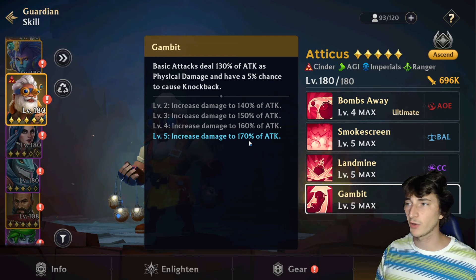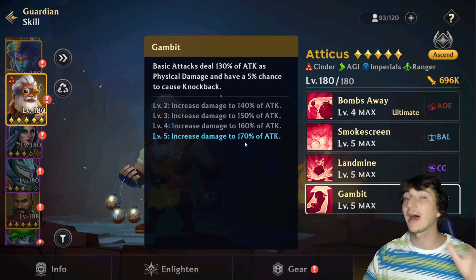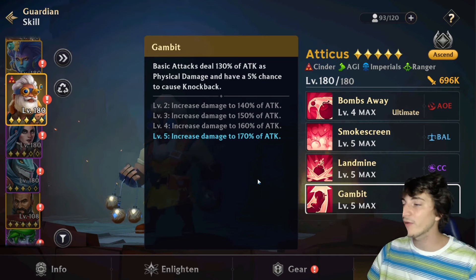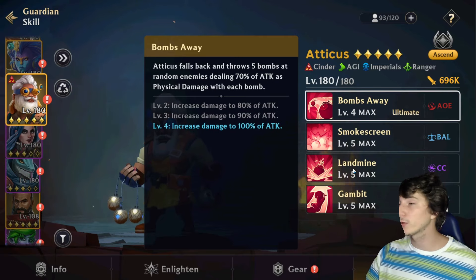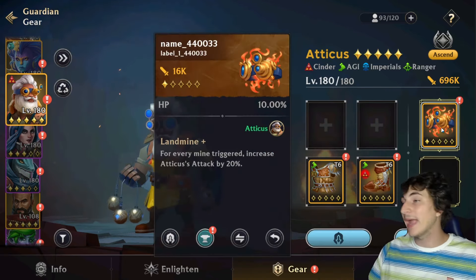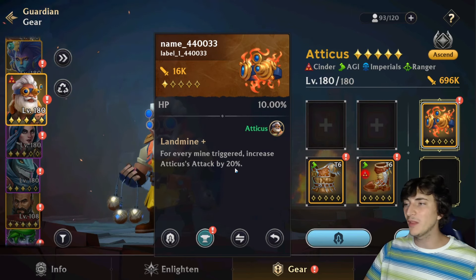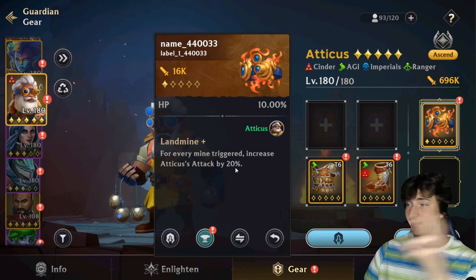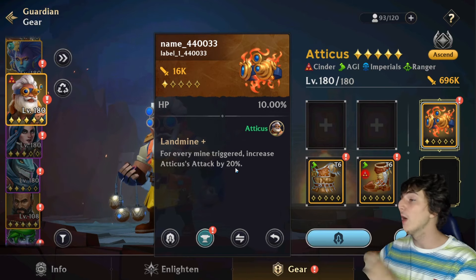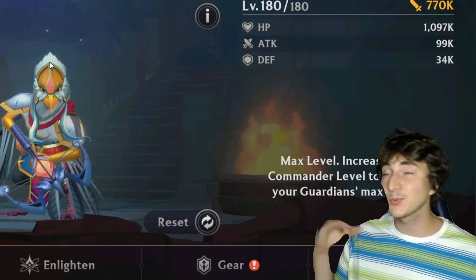Remember to build full attack on these guardians because they are DPS carries — you want almost double the attack. All skills that scale off attack are very effective. The Endless gear for Atticus increases his attack by 20 percent for each mine triggered. Since you typically proc one or two mines, that's a 20 to 40 percent attack bonus on a guardian focused entirely on attack, making him really strong.